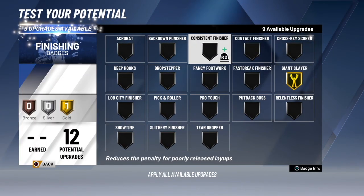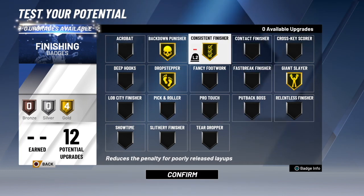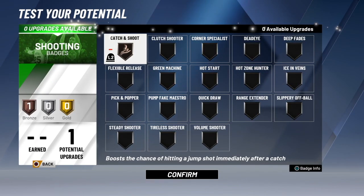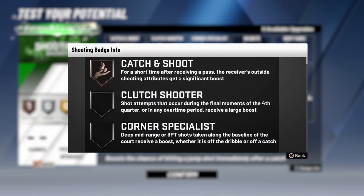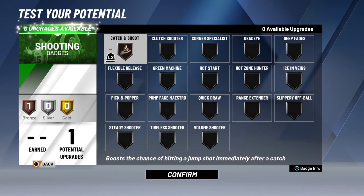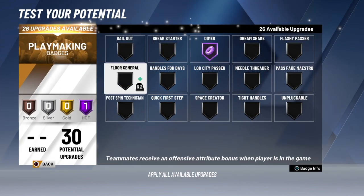We get a good amount of finishing badges. Giant slayer will help out a lot since you're not 7-3 — you'll be able to finish on bigger defenders. Drop stepper, back-down finisher, and consistent finisher are the other best ones. Since you're backing people down and drop stepping consistently, you're going to be a post scorer and you'll want those badges. For the shooting badge, I'd say go with catch and shoot over corner specialist — it works anywhere, including the top of the key and mid-range.